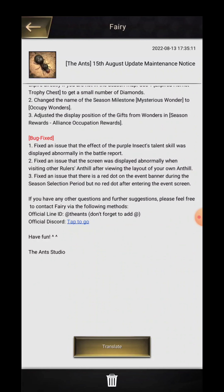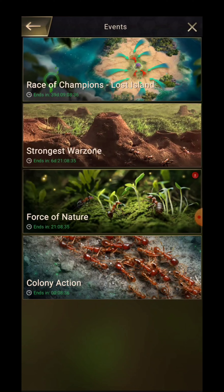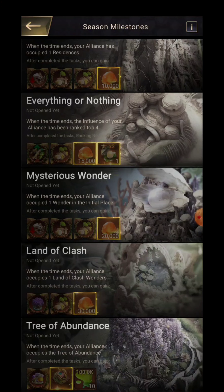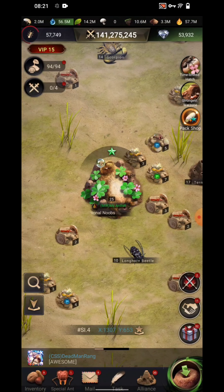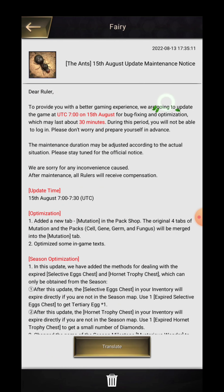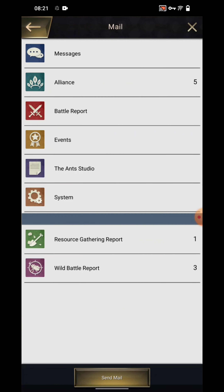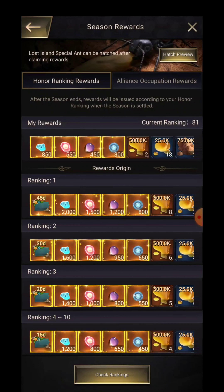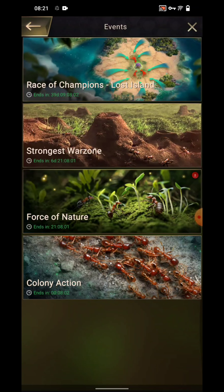The second season optimization is a name change: the season milestone 'Mysterious Wonder' will be renamed to 'Occupy Wonder.' So there is a small change in the name. The next thing is they have adjusted the display position of the gift from wonders in season reward and alliance occupation rewards, so we will be watching those changes after the update.